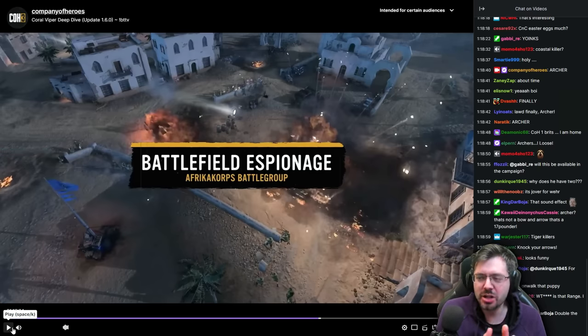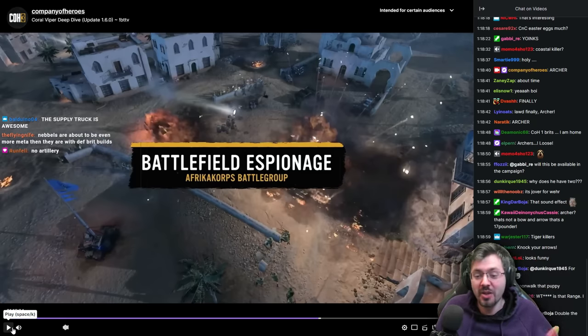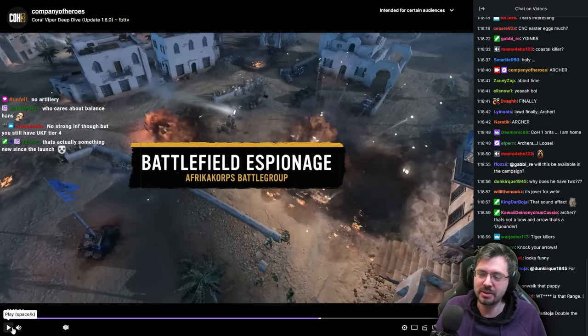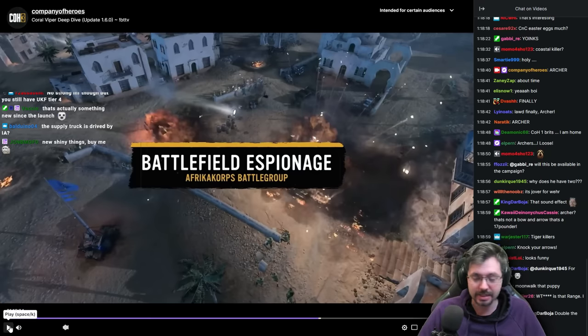It seems kind of crazy that you have the Archer as well as all the emplacements that you can now build, because it feels like this commander does everything. You've got really good defensive options and really good mobile options as well. It might be too much, potentially. But the supply truck has me hyped the most out of all of that — even more than the Archer — because that's a new kind of mechanic, which I think is sick. I hope the Axis gets something like that as well on one of their commanders, because having a trade supply truck go in, grab the supplies, and come back to base is really cool. Is the supply truck driven by AI? It possibly is — we'd need to test it.